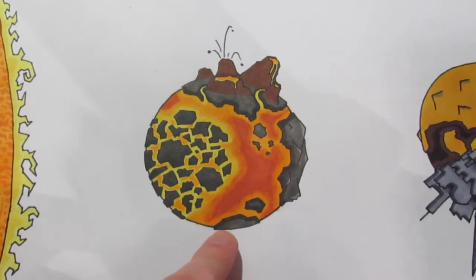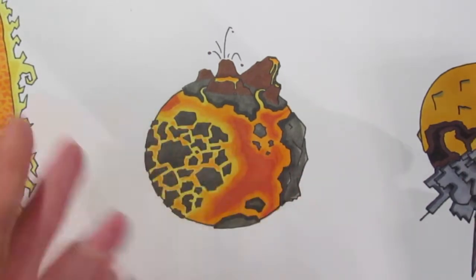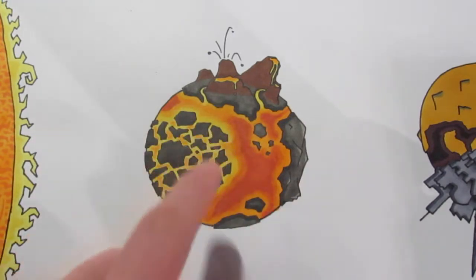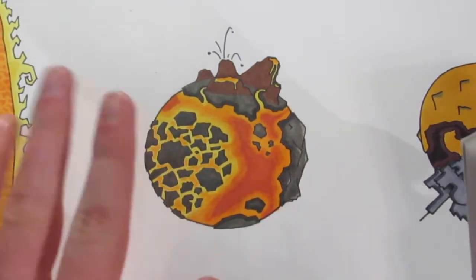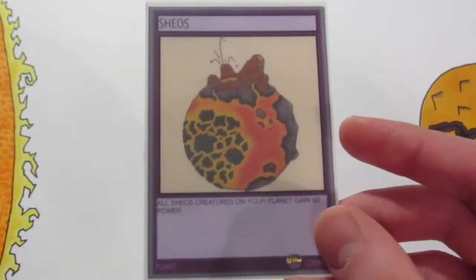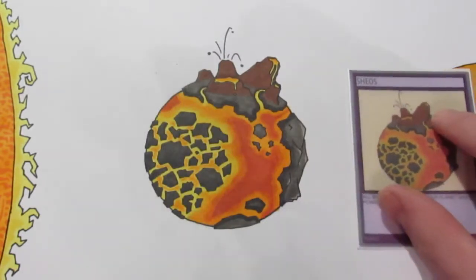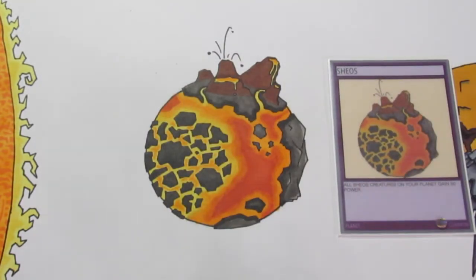Basically all the planets have a different playstyle — some are defensive, some are offensive, and some use your dead cards, and so on. This is a very offensive planet, being fire and all. Here it is in card form, and the card of the planet Shios states all Shios creatures on your planet gain 50 power, which just helps with the aggressive playstyle if you have that card.